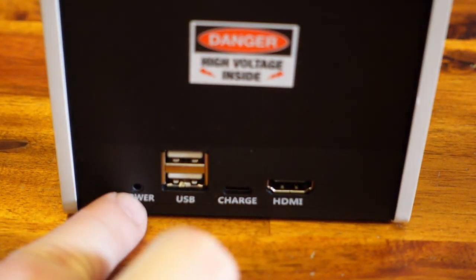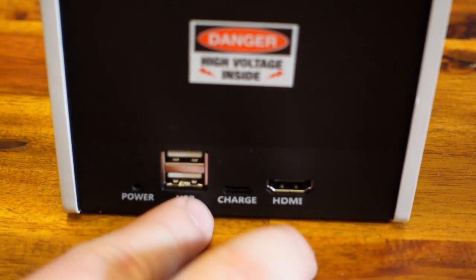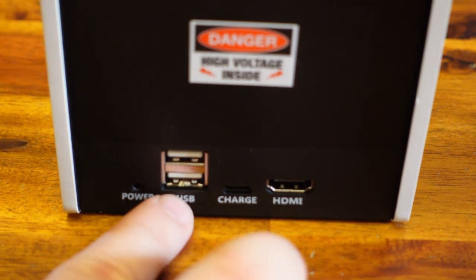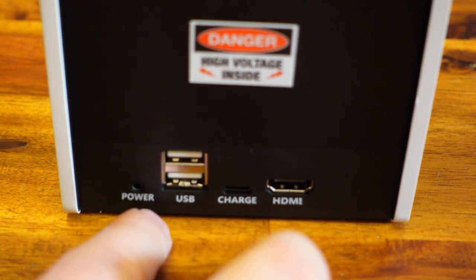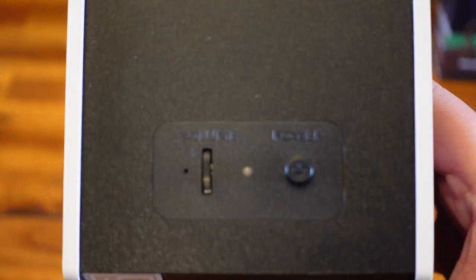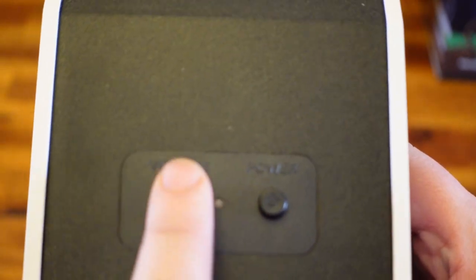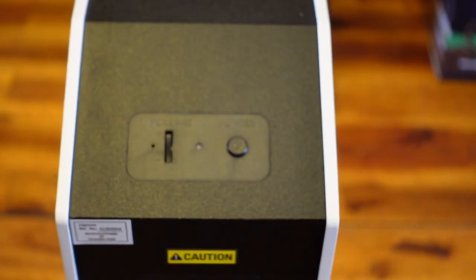On the bottom — typical stuff we've seen from New Wave Toys in the past — you have your little power plug, your USB ports in case you want to plug and play this into a TV with the HDMI out. You can connect USB controllers and play this on your TV, and of course your USB-C charging station, because this does have a battery so you can play these on the go. On the top you have your volume slider — towards the bottom is volume down, towards the top is volume up — as well as a simple power button switch, just like we've seen from many New Wave Toys Replicades in the past.